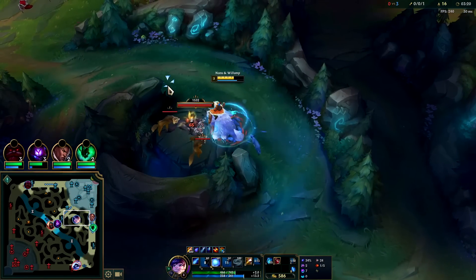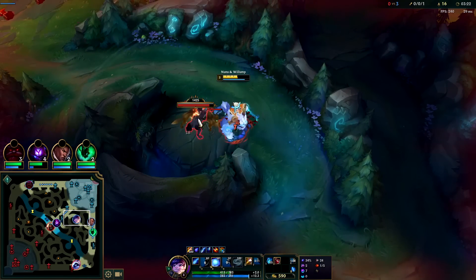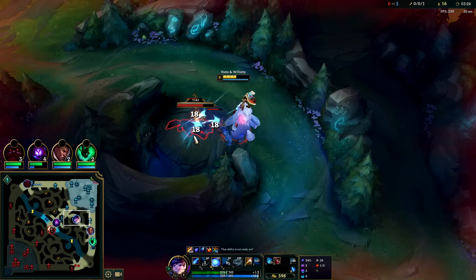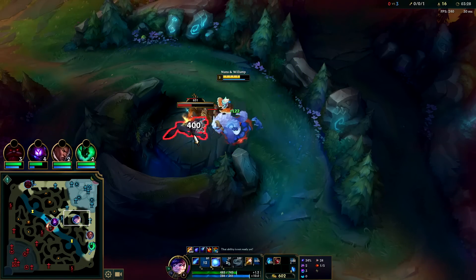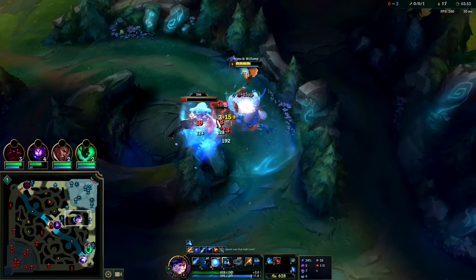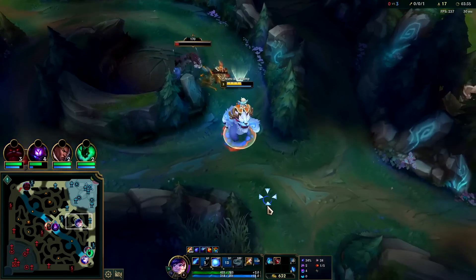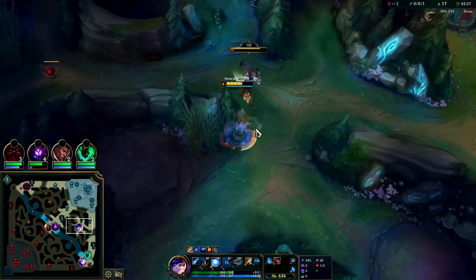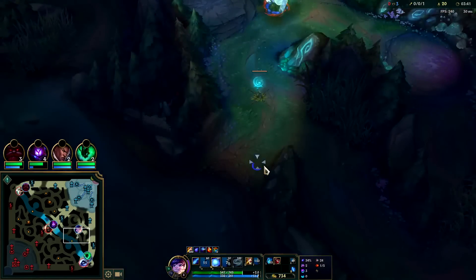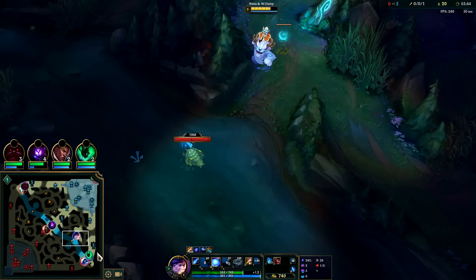Zed in the mid - Zed is going to counter him hard. You don't typically recall on Nunu until your scuttle speed has disappeared. Ganking off scuttle speed up is so free. Let's get a red buff auto on the small ones, and then the big one should just come to us here and we'll hit him with the Q.